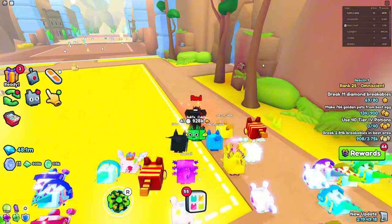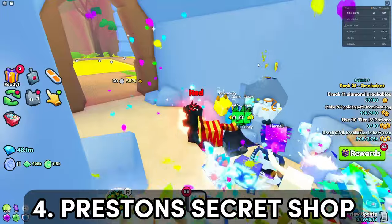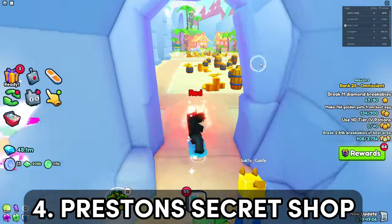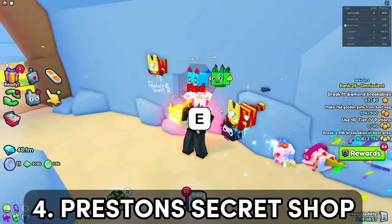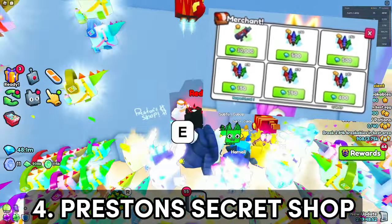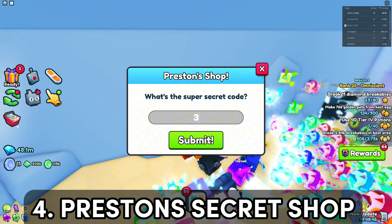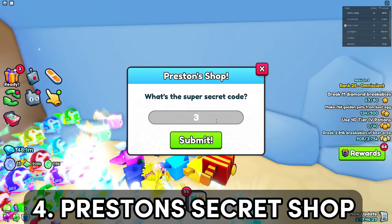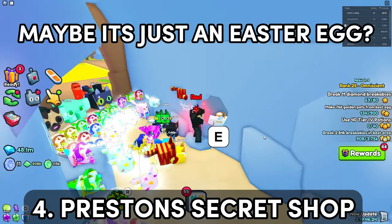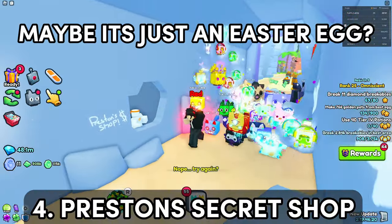The fourth thing developers have forgotten about is Preston's secret shop, located between the intersection of area 35 and area 26. The shop was only used once to sell 2024 fireworks and a firework launcher, and after that it just went back to asking for a super secret code that nobody knows. Many people have probably spent hours trying to guess it, but I don't even believe there's a code at all, so don't waste your time. Hopefully the developers do something with this shop.